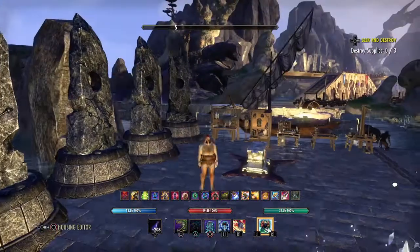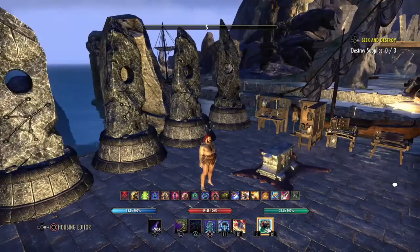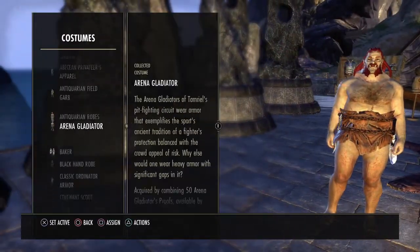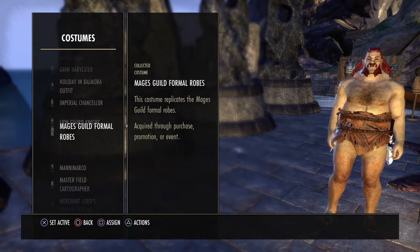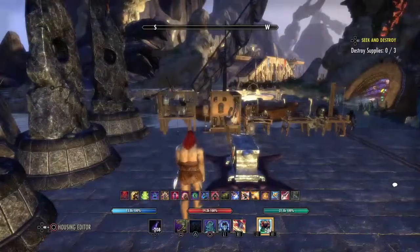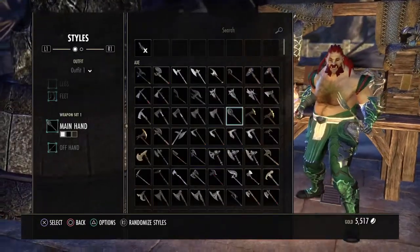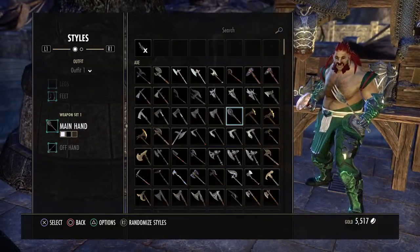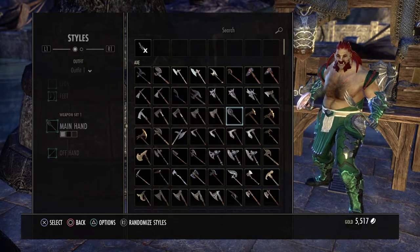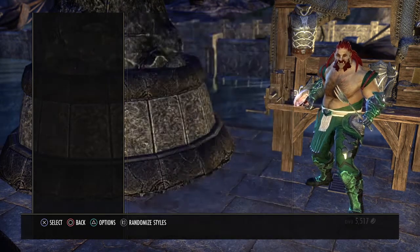Hello, so I found a new housing glitch. For some reason it only works if you have a necromancer and if you're wearing the Nordic Pavers style. So you have to buy yourself a Nordic Pavers style. And then if you go to your outfit station, you need to have dual wielding. One hand needs to be the card roll's axe and the other one has to be the card roll's dagger for some reason.